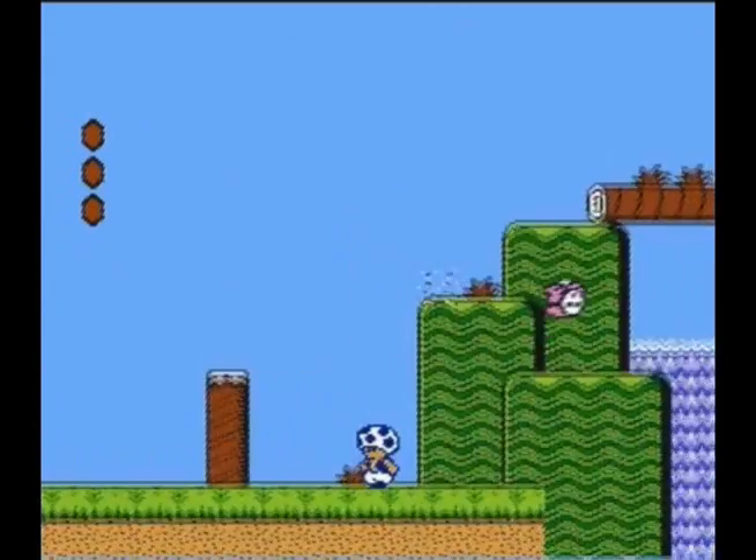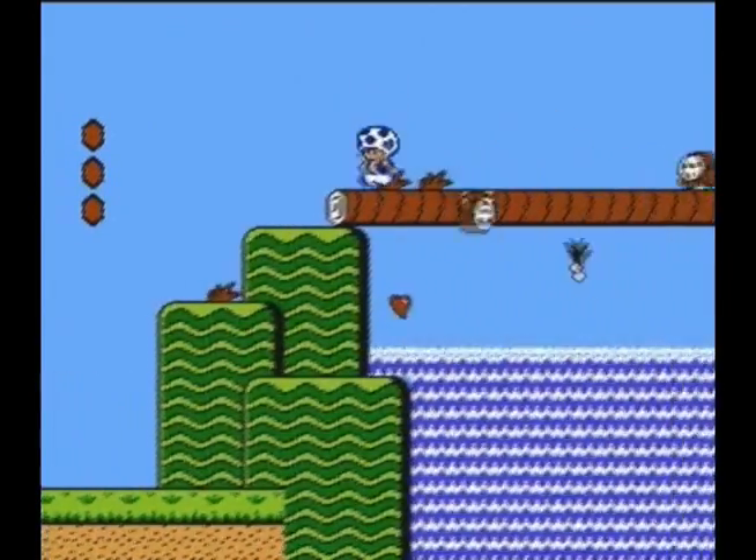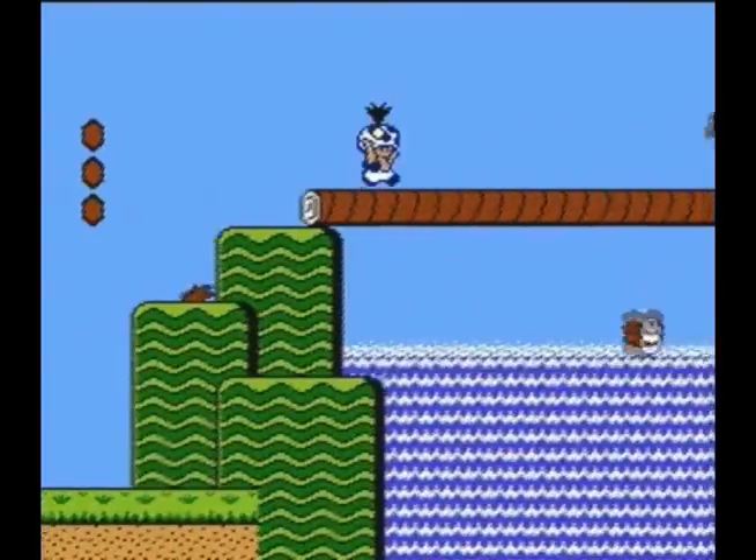Here's a POW block that destroys everything that's on the ground on the screen. And you get hearts for every six enemies you kill.